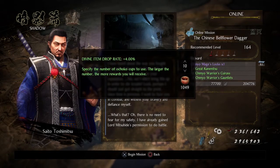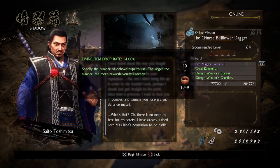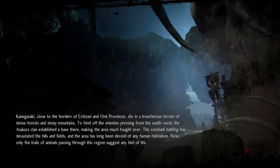I'm going to give up some Ochoko Cups so I can have a greater chance of Divine Items being dropped. So what is this — I face Toshimitsu as a human? Well, at this time he's not even a Yokai. I believe that's what it is.